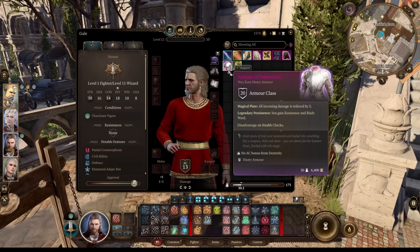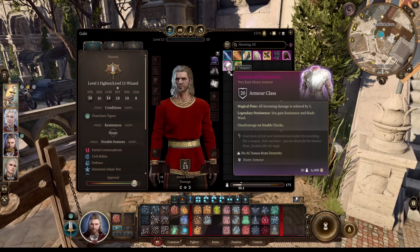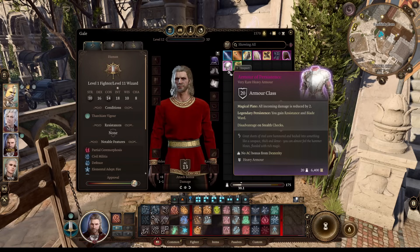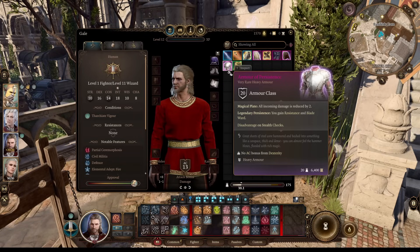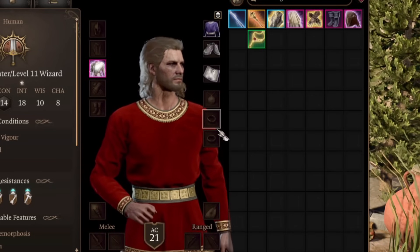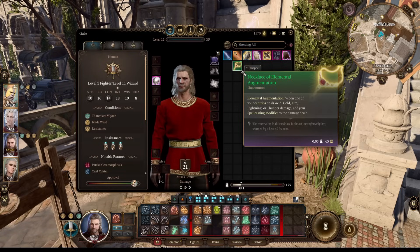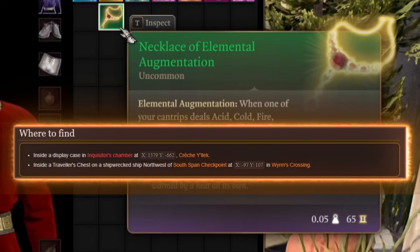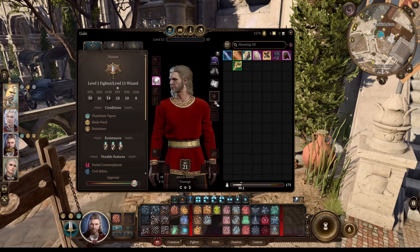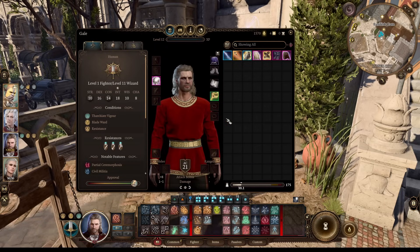As this type of wizard, we're not a squishy guy - we use heavy armor. Pick the best heavy armor you can find. In the late game, the best one for this wizard is Armor of Persistence - incoming damage is reduced by 2, you gain resistance and Blade Ward, so it's almost impossible to inflict damage to you, meaning you'll keep concentration almost forever. Ring slots are not too important, so pick whatever your party doesn't need. For the amulet slot, I'd pick the Magic Missile amulet from the Underdark early on, then switch to the Necklace of Elemental Augmentation in the late game, which adds your spellcasting modifier to any cantrip damage - an additional 4 damage with Firebolt or Shocking Grasp.